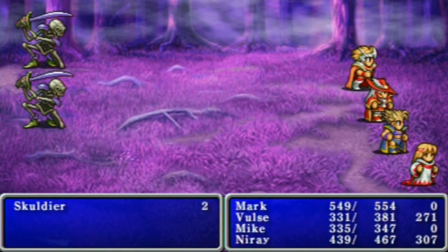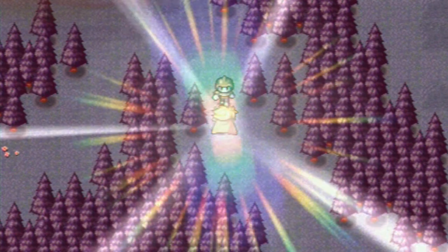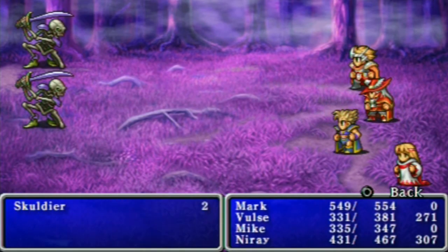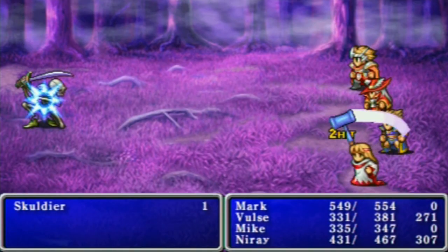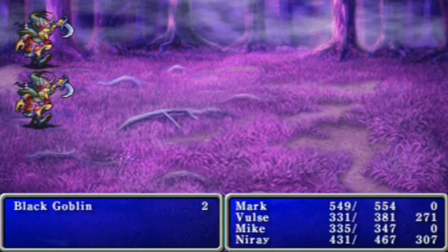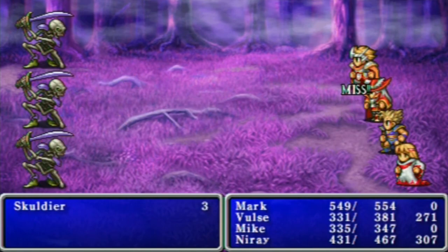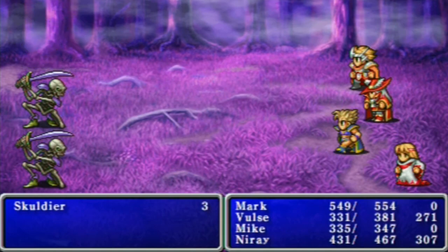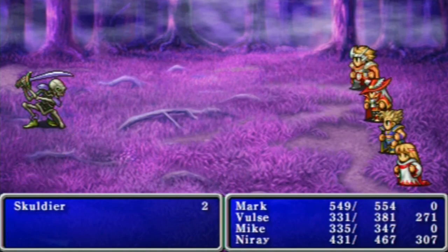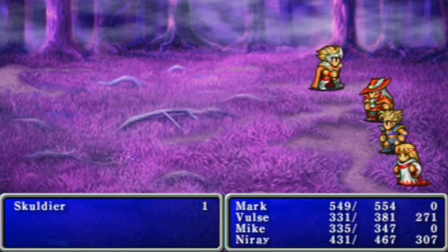There doesn't need to be random encounters on this floor - there's already a bunch of fixed encounters. Seriously, a random encounter one step behind a fixed encounter? Shouldn't a fixed encounter reset the random encounter timer? Whatever random timer is involved, it doesn't reset - you can get a random encounter within one step of a fixed encounter. Skulldier. Crutch and scrunch - team effort. Remember, there's no 'I' in team, only 'me.'